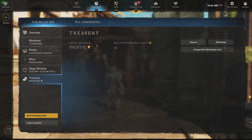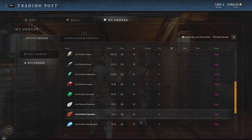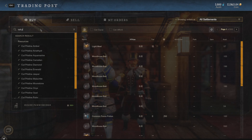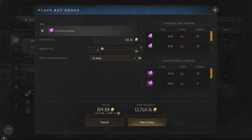We'll start with the buy orders. Taking a look at buy orders, one thing I do every day is these cup pristine gems — I'll place an order for 10 each day on each one. The reason I do this is because the profit margin on these is really high. If I was to place a buy order on a pristine amethyst at 151, I could then turn around and sell it for 324, almost doubling my profit off each gem.